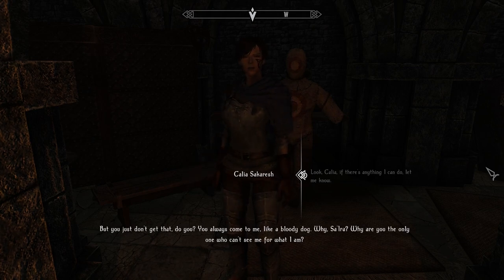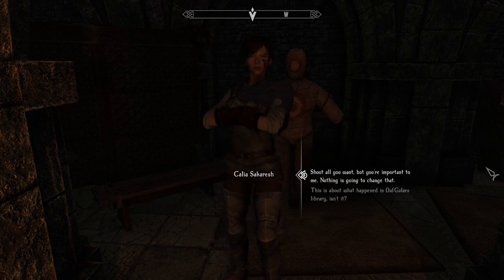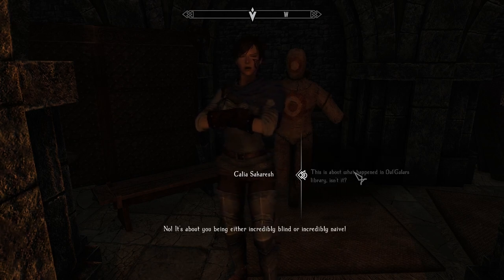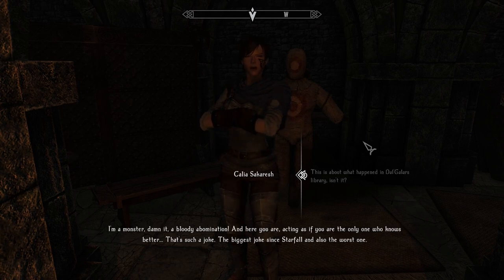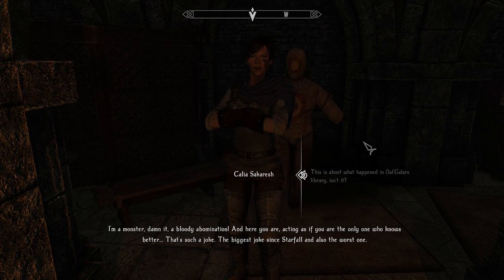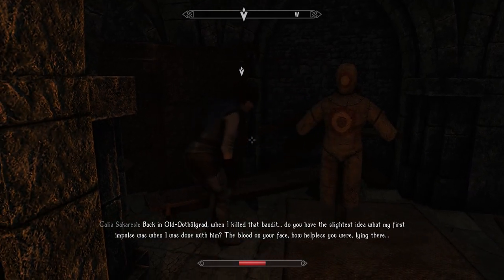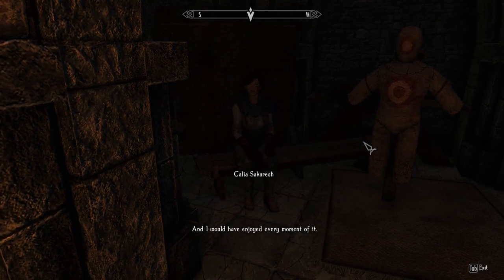You always come to me like... I think you secretly need someone right now. Why are you the only one who can't see me for what I am? All the others can. So what's the deal with you? Shout all you want, but you're important to me - nothing is going to change that. This is about what happened in the Dalglar's library, isn't it? It's about you being either incredibly blind or incredibly naive. I'm a monster, dammit. A bloody abomination. And here you are, acting as if you are the only one who knows better.